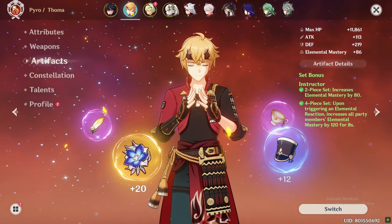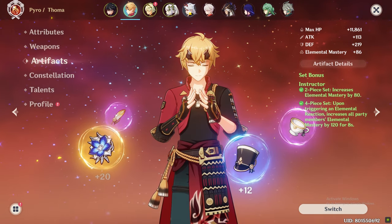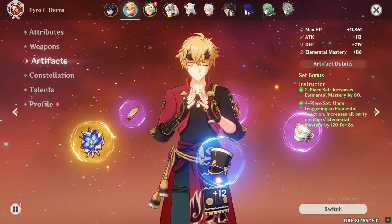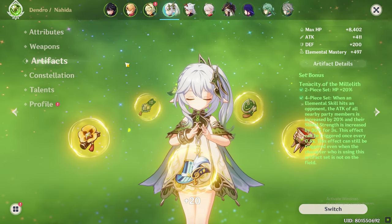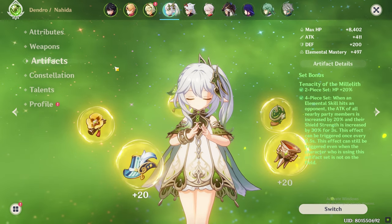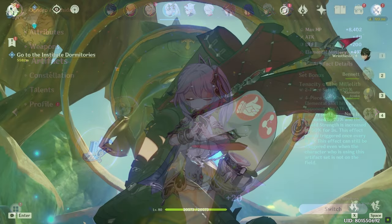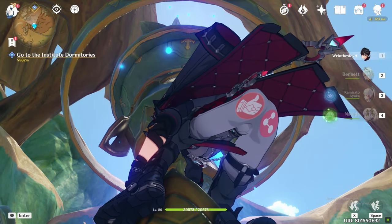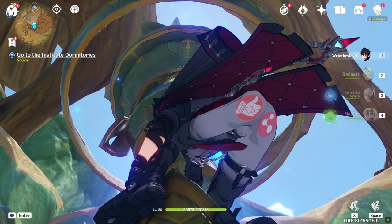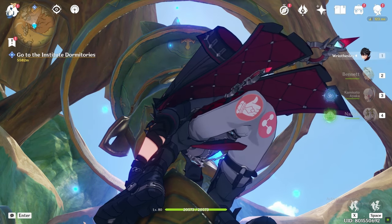You can give the Instructor set to Nahida as well if you can cap her EM buff. Do note that external EM boosts also count toward her EM buff. Characters like Nahida and Layla can also make use of the 4-piece Tenacity of the Millelith set, giving an additional attack boost to Wriothesley. All these small things matter if you want to maximize his damage. I hope I didn't miss anything — if I did I will add it in the pinned comments, so keep checking. Don't forget to like, share, and subscribe for more Genshin Impact videos. Thanks for watching.